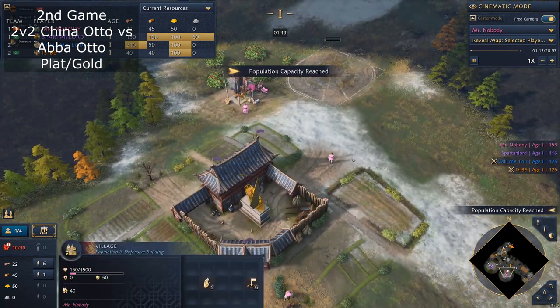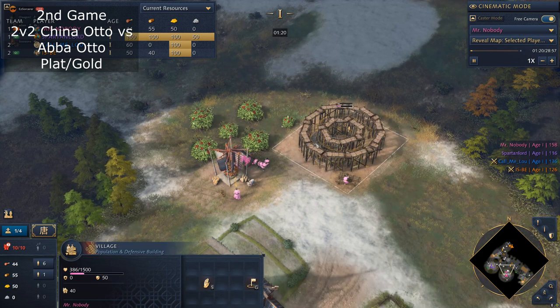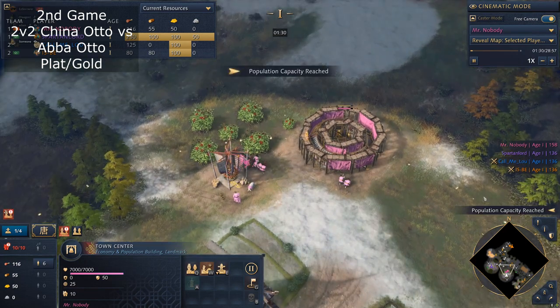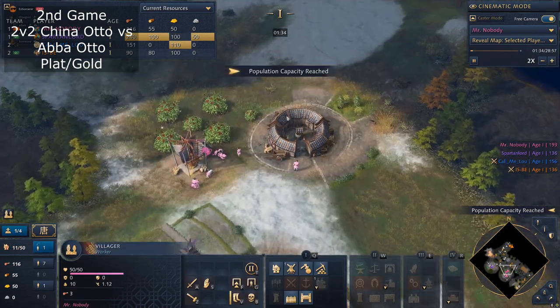I ended up going with the village, so I supply-blocked myself for a bit. If you do a village, I would actually pull one or two more villagers to build it so you don't get supply-blocked — supply production is more important than resource gathering.